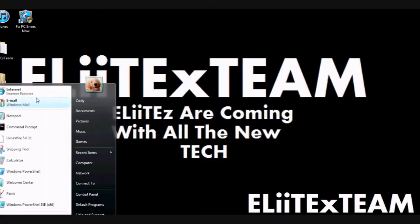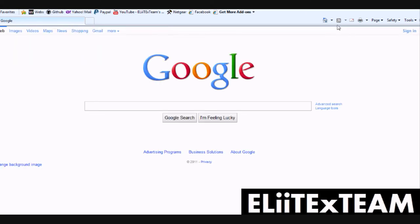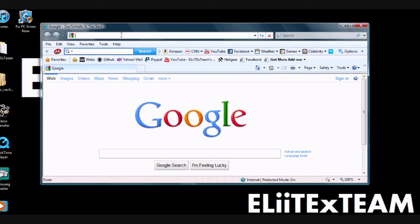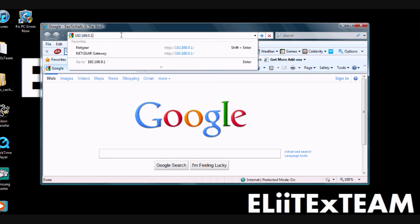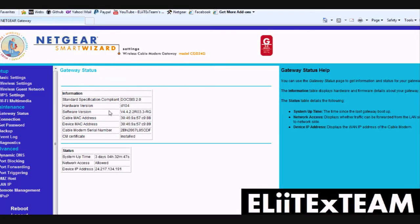Now I already have that remembered. I'm going to open that up in my internet browser and make this smaller so you guys can see. I type in 192.168.0.1 — it's asking me to log in. And now as you guys can see, here's my port forwarding over here.